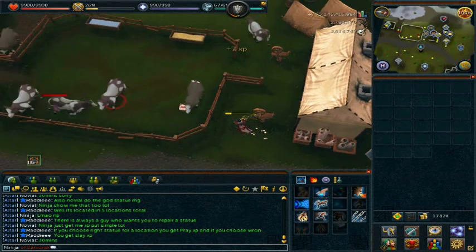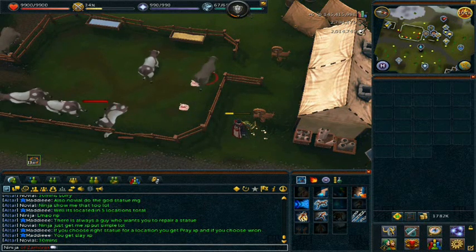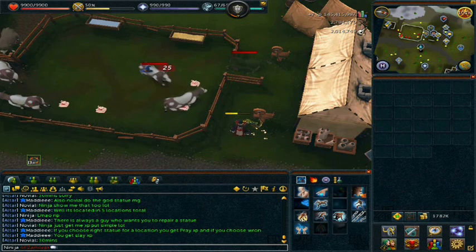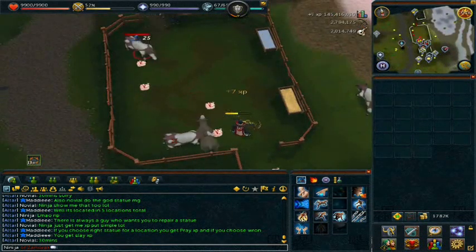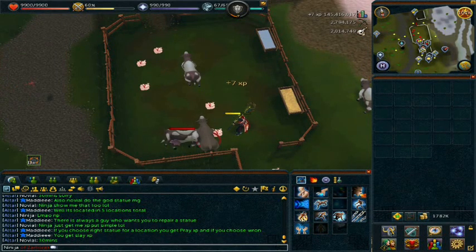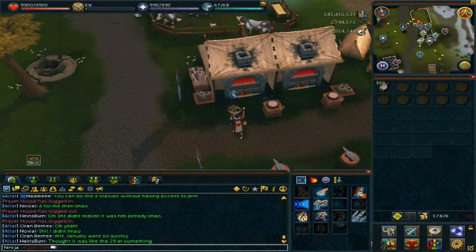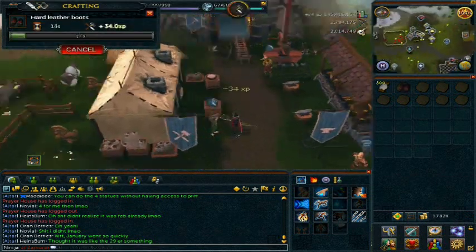When you get to 27 crafting, you can make yourself some good money by crafting hard leather boots. This is a really good way to start off your account because you'll make about 8.1k cash per inventory, and it's only about 2 minutes of work. So once you get 27 crafting, kill some cows, preferably the ones near Burthorpe of course, because they're a lot easier. And once you get your full inventory of cowhides, head over to Ellis who's only a few steps away from the cow pen, and tan your hides into hard leather. Use your needle and thread and make yourself some hard leather boots.